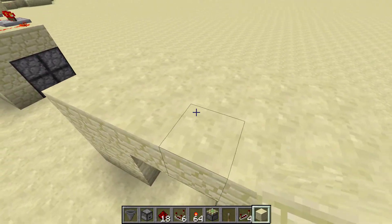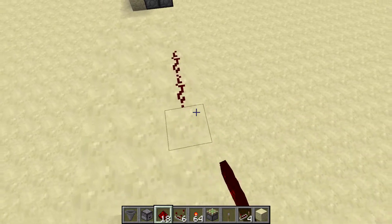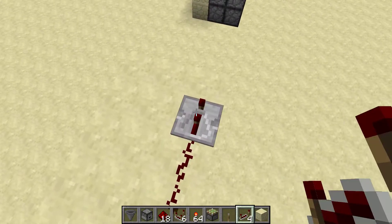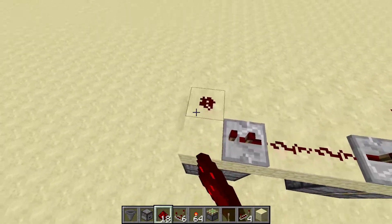Now what we need to do is put some redstone here, a repeater set to two ticks, and a repeater set to two ticks, and then two pieces of redstone here.